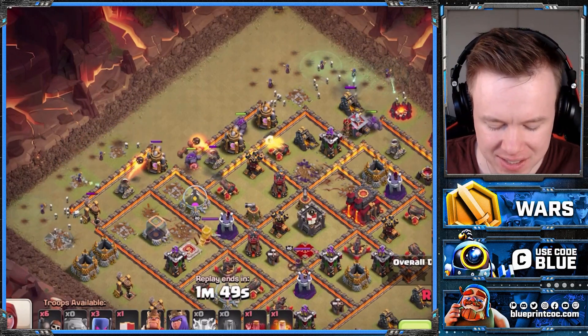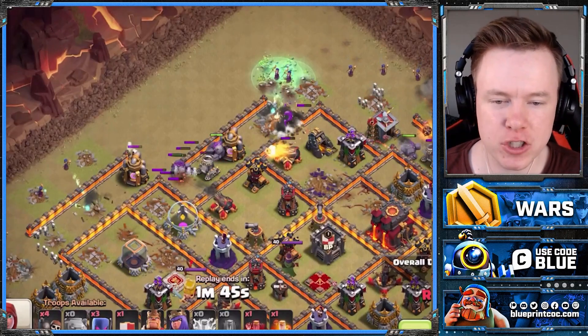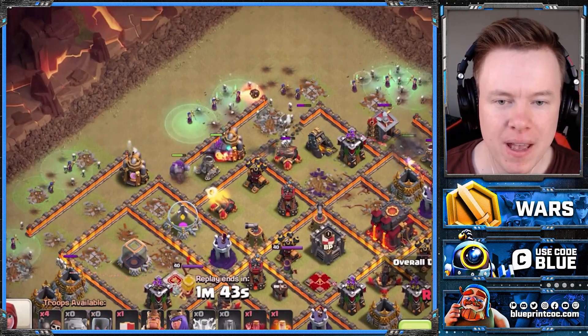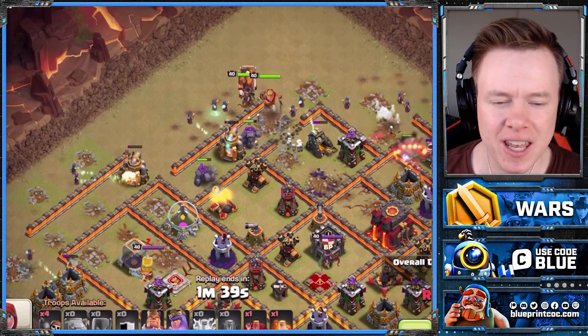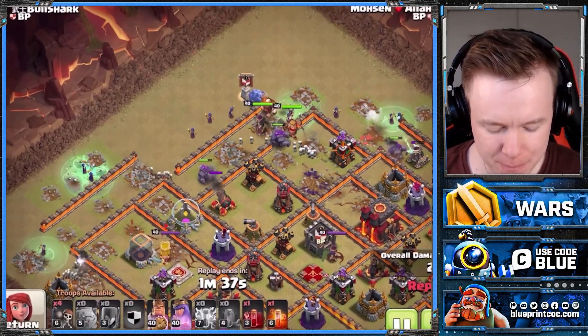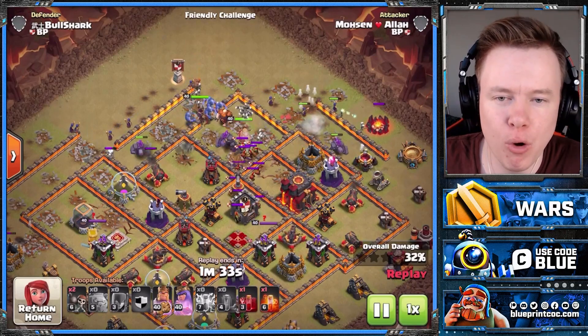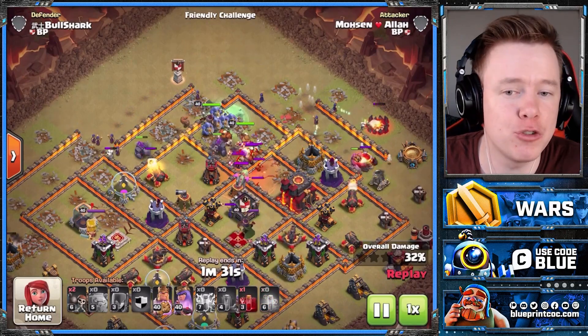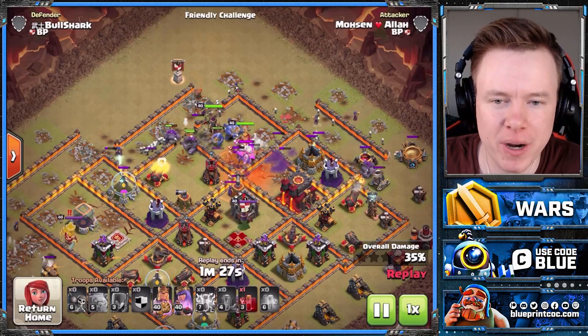You spread out your three Golems on the flanks — two tank for the Witches. Then we're going to use the Wall Breakers. We just failed the first layer wall break, but that's all right. Once the funnel is kind of set, you can put your Witches and King and Queen straight through the middle and this is going to be wrecked. You do need to bring more Wall Breakers with this army because you don't have the jump spells, but you can afford to be really patient with your Wall Breaks.